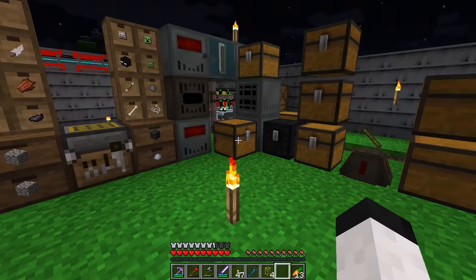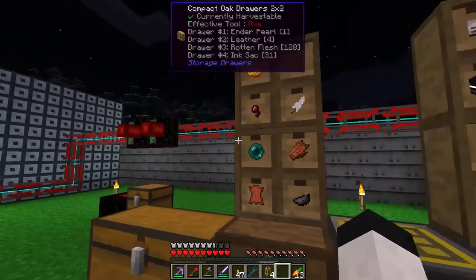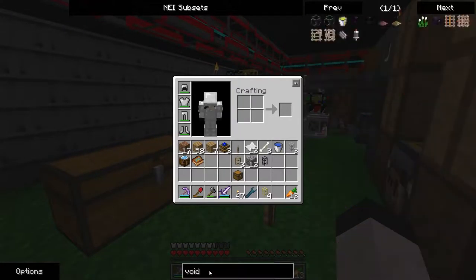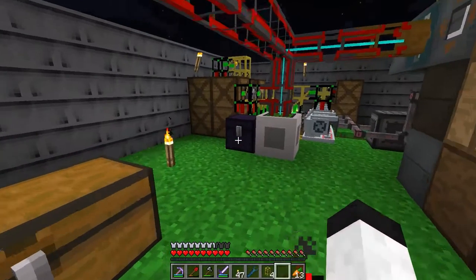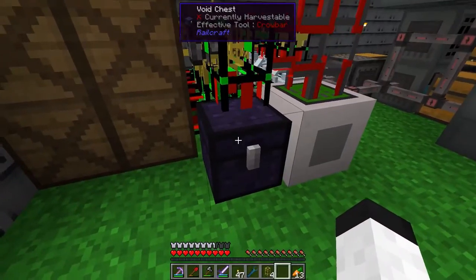Hello and welcome. I'm Zynder. I got one! And I've also got an extra enderpearl. I made a void chest and it wasn't working as simply as I wanted, but it's obsidian around an enderpearl — pretty simple. It's from Railcraft. It just destroys items.